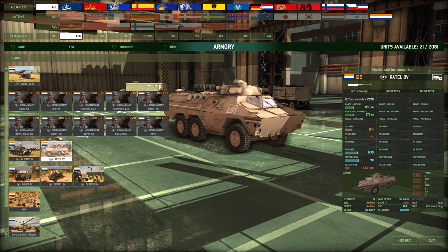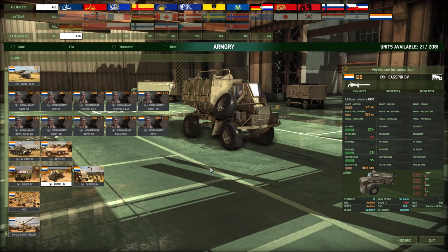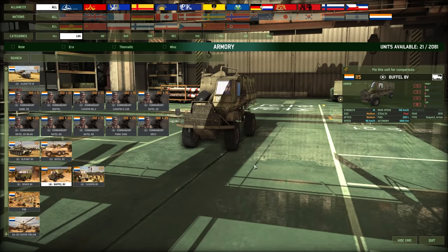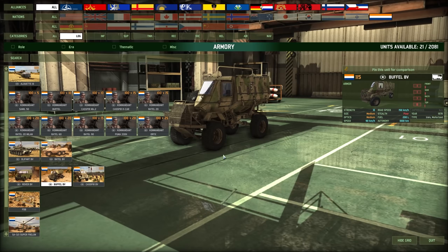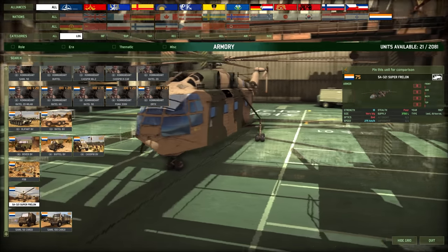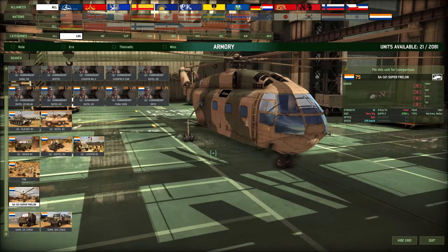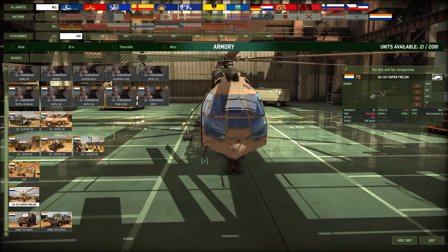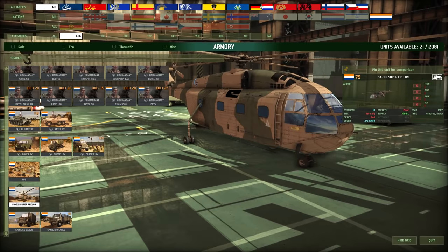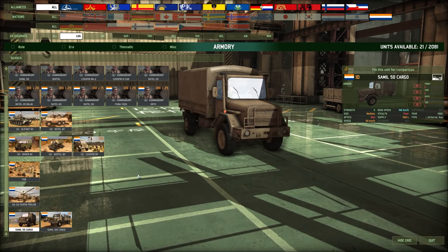Pretty decent stuff there — look at all the blue stats. High off-road speed, good road speed, a lot of fuel and autonomy, which means you can send this thing driving around the map. It still has two frontal armor. To my surprise, it's not amphibious. Then we have just a Land Rover CV. This weird Buffle — I love this thing, it's like a little Star Wars prison transport truck. We have the Buffle CV and the Caspir CV. Then we obviously have a FOP. A Super Frelon, which... what the hell is this? It's like an Mi-6 maybe, but it doesn't look like an Mi-6 from the front — some sort of abomination of an Mi-6 and another helicopter having a baby. This thing just looks horrible but does get good supply as a huge supply helicopter. Then we get the Samil 50 cargo and the Samil 100 cargo.